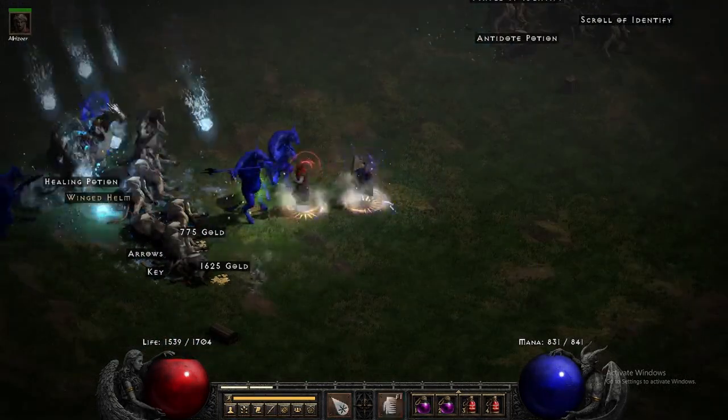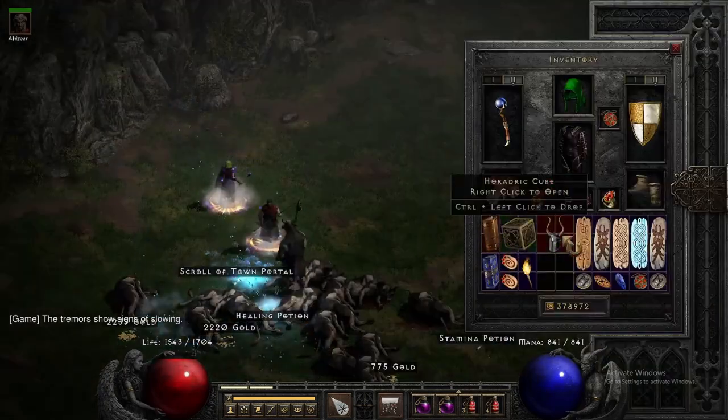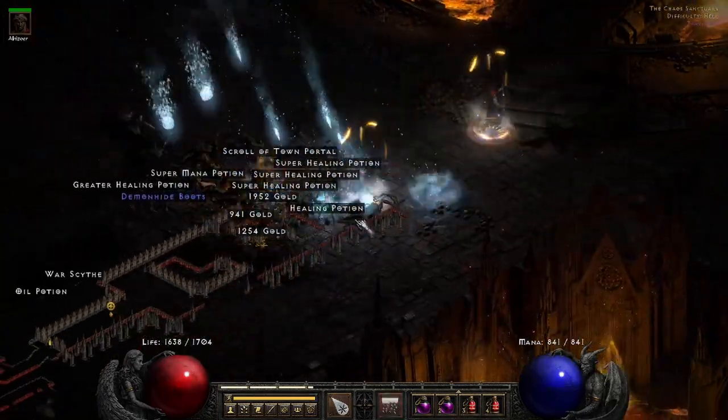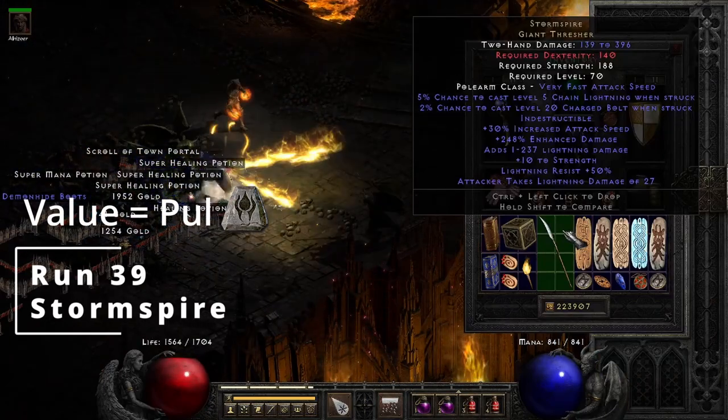On run 26 we get a Valkyrie Wing — not worth anything but I wanted it for the grail. On run 39 we get a Giant Thresher unique, which is Storm Spire. It's worth a Pul and it's down for the grail, so it's a win-win.